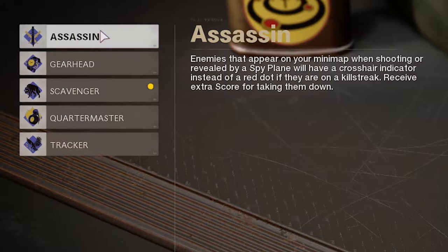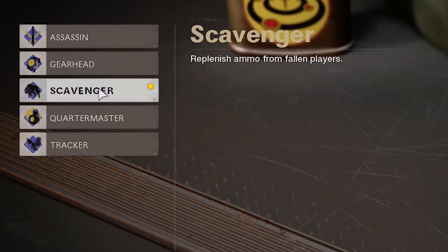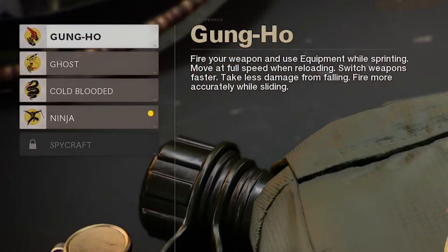Perk 2 — Assassin: enemies that appear on your minimap when shooting or revealed by spy plane will have a crosshair indicator instead of a red dot. They have a killstreak. Field upgrade cooldown, replenish ammo — that's not going to be necessary. Recharge equipment. See imprint of enemy footsteps. Aim at enemies to reveal them on your team's minimap — that's going to be very useful so I can track people more.